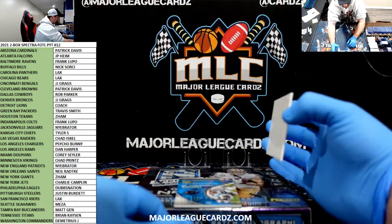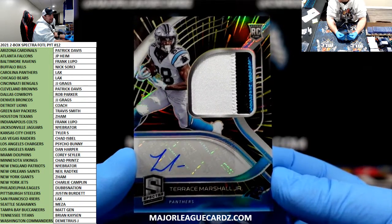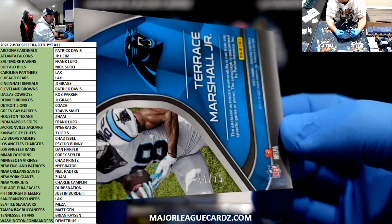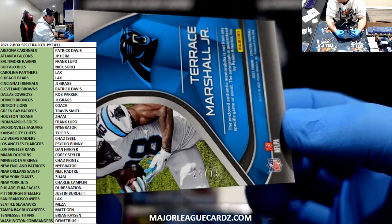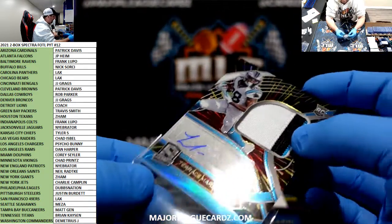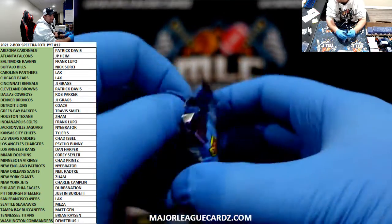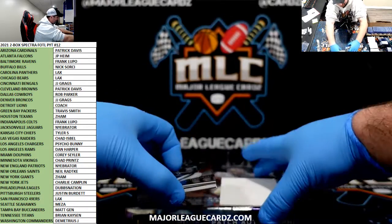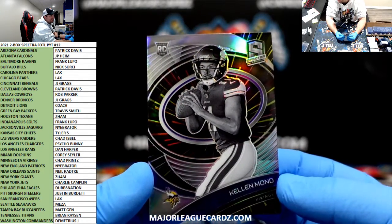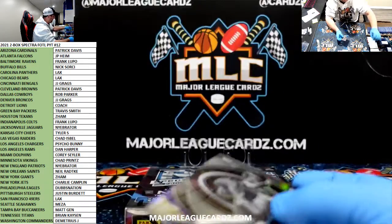And the auto is Terrace Marshall Jr. for the Panthers and Laxy Paxi. There you go, Laxy. 24 of 75. He got him on the five-man mini. How about a Kellen Mond variation for the Vikings? Chad Prince — could pick up late. There you go, Chad. 7 of 75 variation. Chad getting a little piece.